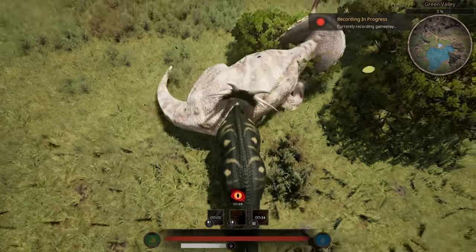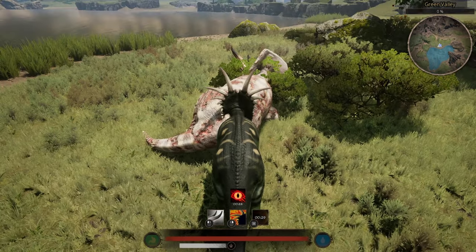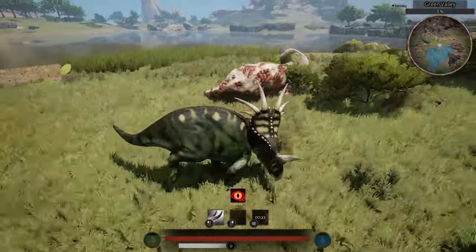Of course, this isn't really necessary if you're in groups. In groups, it is just hit and run but taking turns — basically the same strategies, but easier to execute since you have helping hands, or horns in this case.